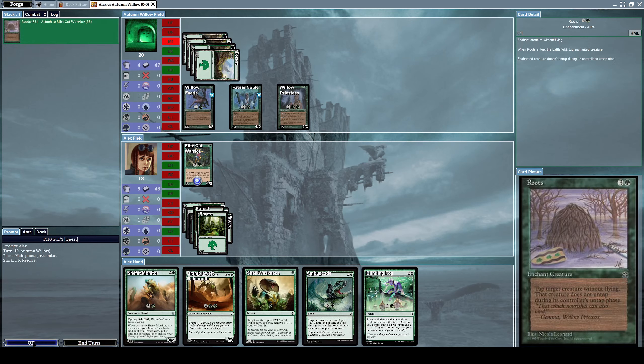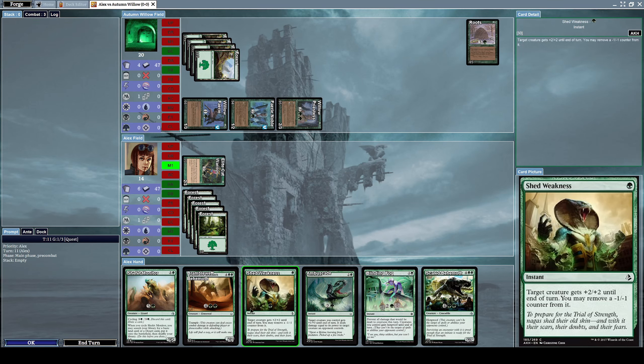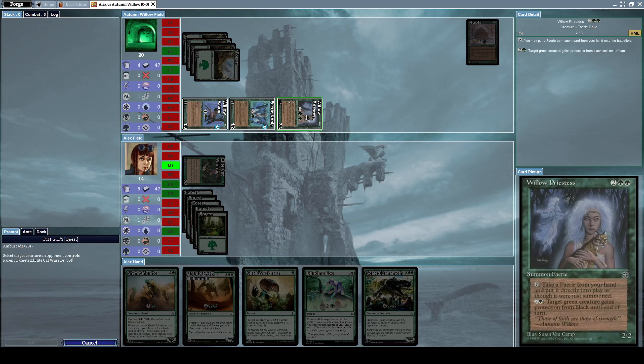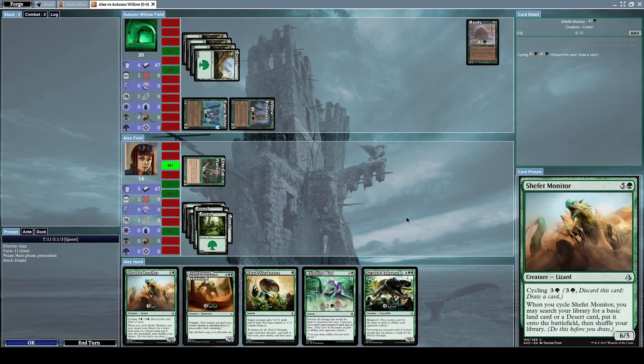He casts Roots, which is an enchant creature card with the effect: tap target creature without flying, and that creature does not untap during its controller's untap phase. He roots my Elite Cat Warrior, so I cannot use it at all, which is quite sad. But I can still cast Ambuscade on his Willow Fairy to destroy it — and his Willow Fairy has been destroyed.